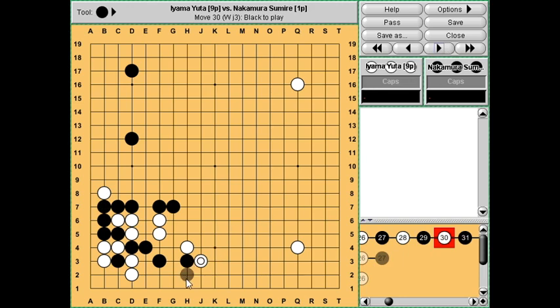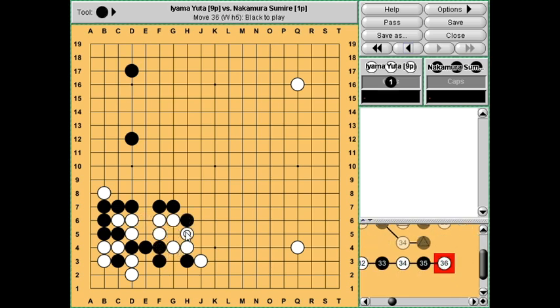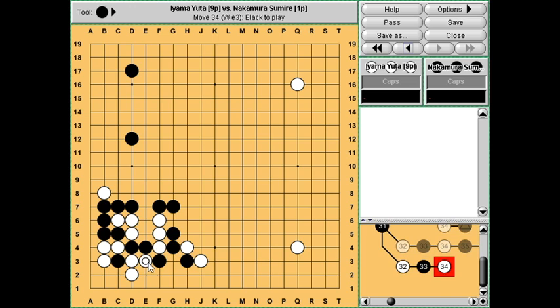White hanes. Now black has to do something - black can't just let herself get surrounded and this would be a disaster. There is a shortage of liberties here. For example this attachment is a bit of a shape point - if white just directly tries to cut this off, then black can connect and capture these three stones, so that's okay. But for now white can play here and capture black in return, which is not really good enough.